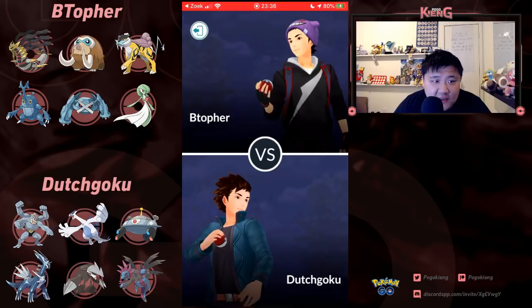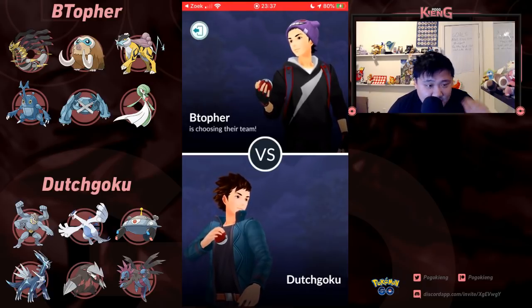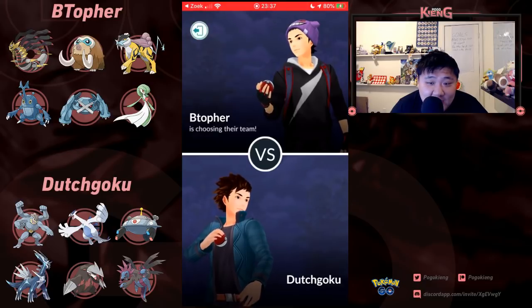His first opponent is B. Topher. Their team is Giratina Origin Form, Mamoswine, Raikou, Heracross, Metagross, and Gardevoir. So let's see how these two decide to play it out.